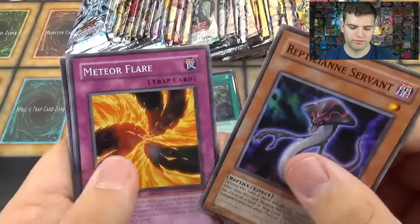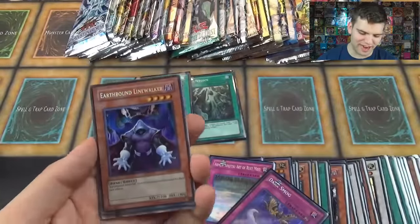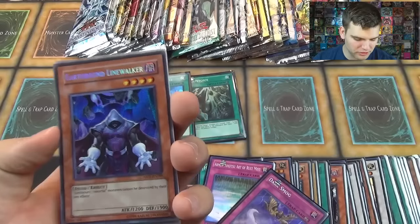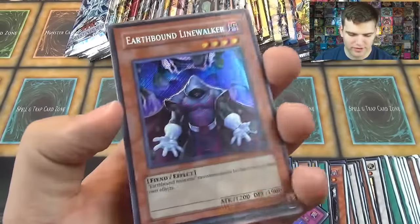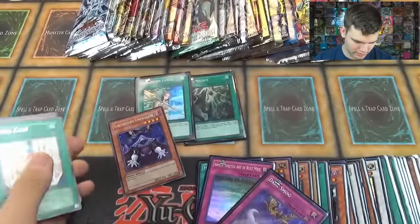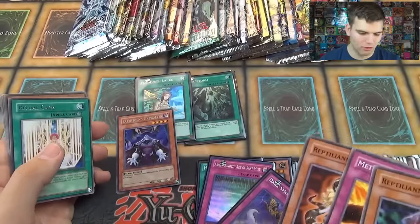Rathillion Servant, Meteor Flare, Rathillion Naga — and oh baby, a Secret Rare! Earthbound Line Walker. I don't know if I've seen this card before. Earthbound Immortal monsters cannot be destroyed by their own effects. I've never seen this card before. It's crazy. Earthbound Line Walker, Secret Rare. Wow. That was out of Absolute Power Force.